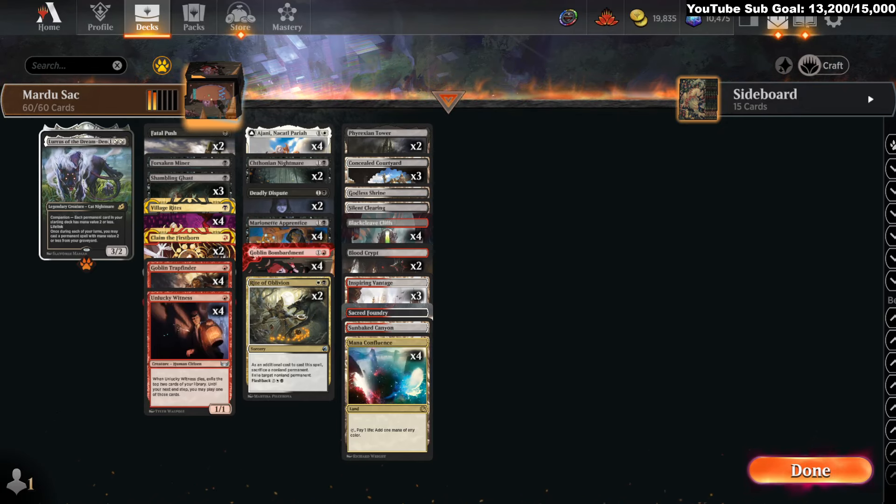Welcome back, MTG Joe here. Today we are demoing some deck options for this weekend's historic qualifier — both the play-in, which is best of three, and the actual event itself. This list came from Omnithopter, who won a historic tournament over the weekend. It is a red-black splash-white sacrifice deck.